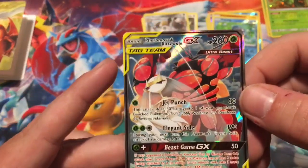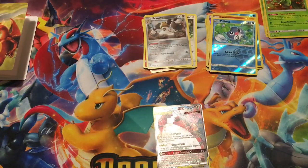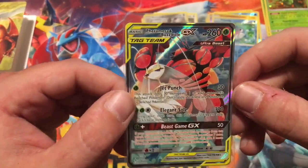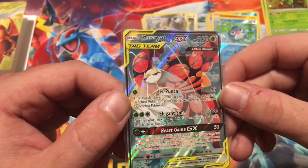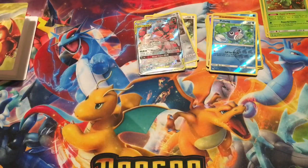We got a Pheromosa and Buzzwole GX tag team full art card on the last pack — that is how you do last pack magic! It had a little pep in its step. That is a beautiful card. So the portfolio kind of saved the video — other than that, still had a lot of fun doing it. But that wraps it up for this one. I want to thank everybody for tuning in. Don't forget to like, share, comment, and subscribe to my channel, Pep's Pokey Reveals. I will see you all next time.